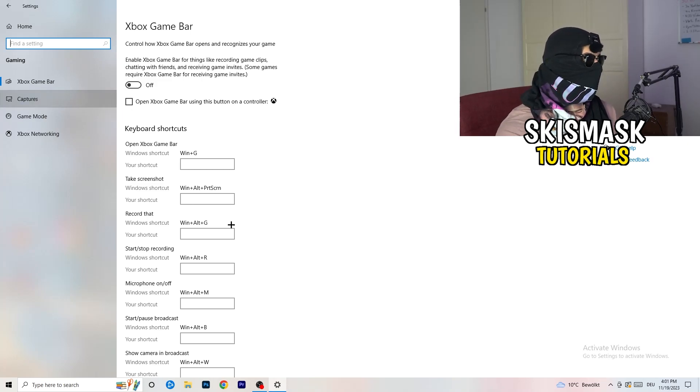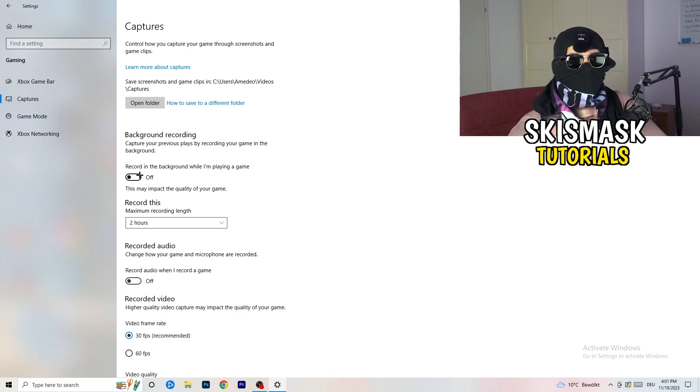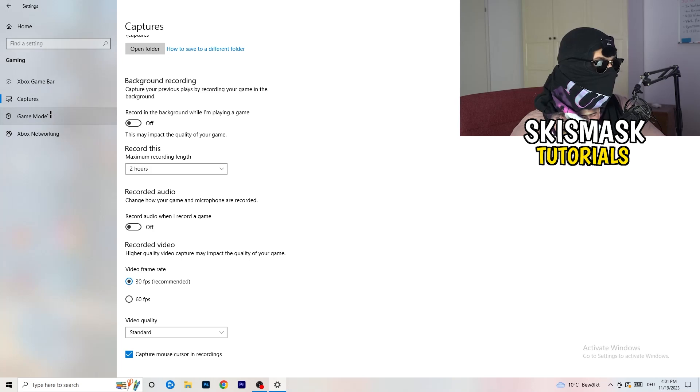Next, click on Captures on the left-hand side. Go to Background Recording and turn off 'Record in the background while I'm playing a game.' If you want to record, use something like OBS — Open Broadcaster Studio — which is made for recording games. Also turn off audio recording in the background. This will help your performance a lot.